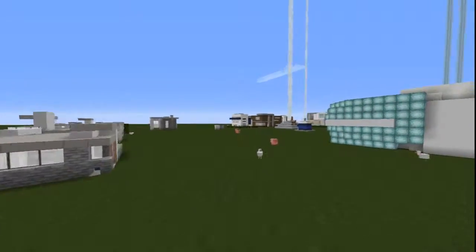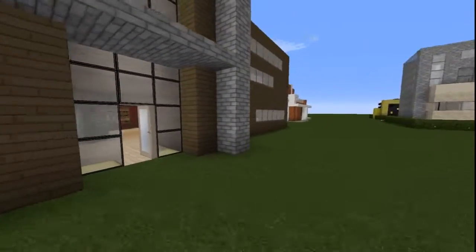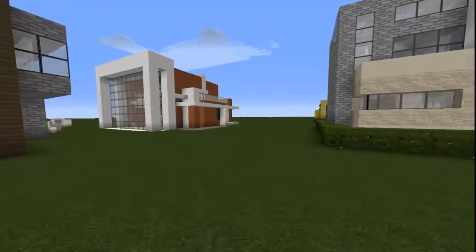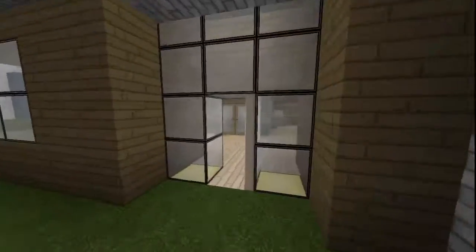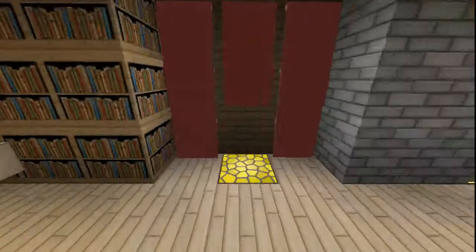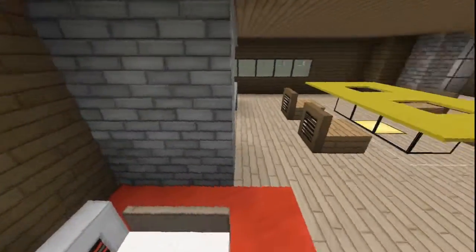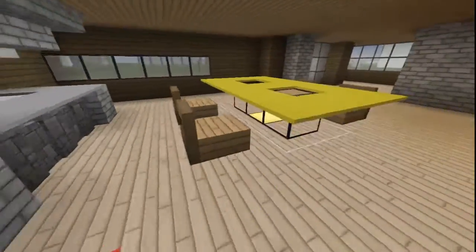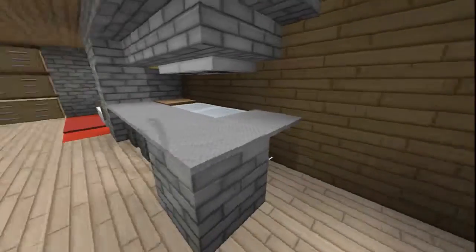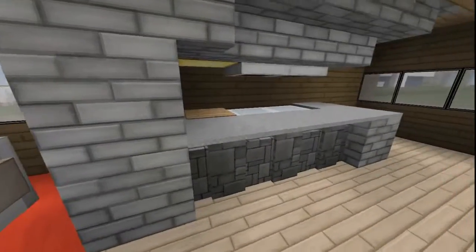These are the first couple of houses that I built — you probably saw them on the first modern speed build that I did. These actually had a lot more detail on the inside. The brown house had an armor stand and some item frames, but I used /kill accidentally — well, I didn't enter the command right, so it killed everything instead of just the mobs, which is unfortunate.